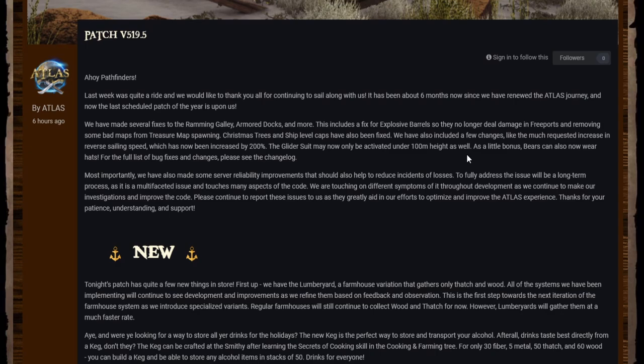They've removed some bad maps from treasure map spawning, so hopefully when you find a nice masterwork map it will actually appear in your inventory and not just disappear. They've also improved explosive barrels so they no longer deal damage in free ports — a nice touch.